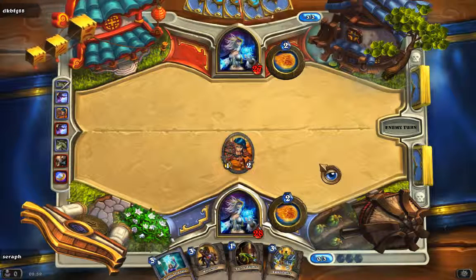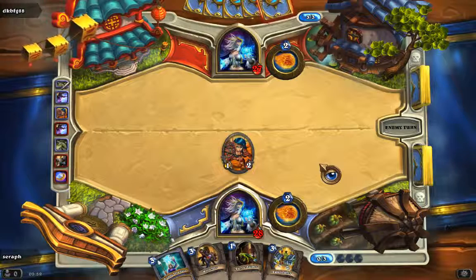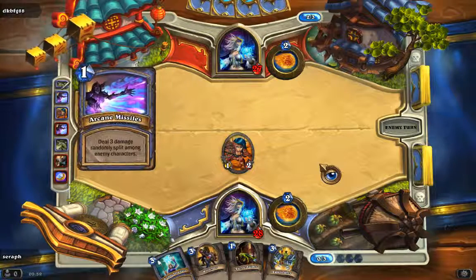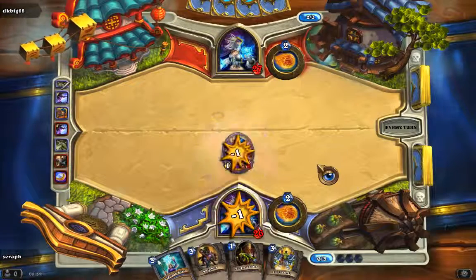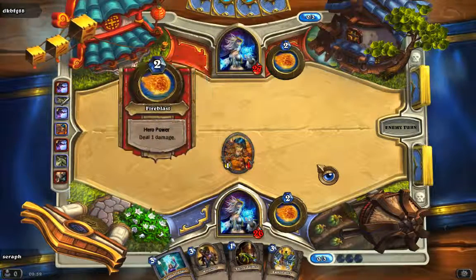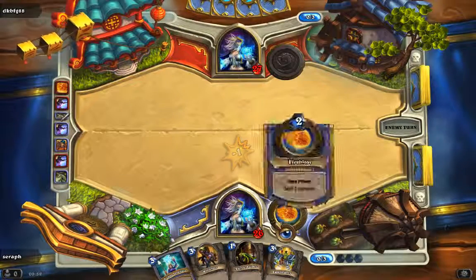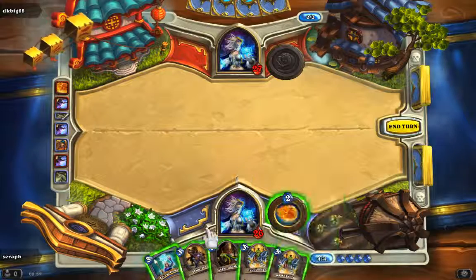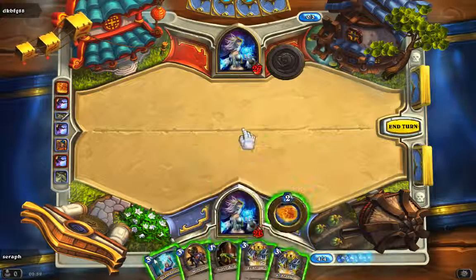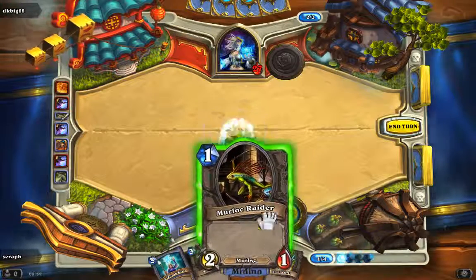The interface is pretty nice. In my last match — the first video I uploaded — the game was a little bit slow, but it runs much smoother now. He is going to use his ability to finish off my ally. We have 4 resources now, which means we are going to play the Raid Leader and the Murloc Raider.